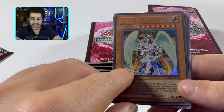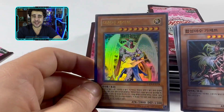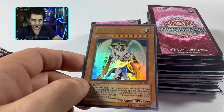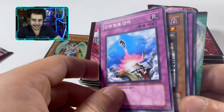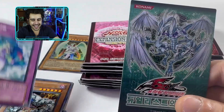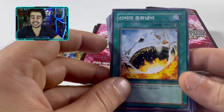We got the ultra rare from Ancient Sanctuary, guys — check that out. That is actually pretty sweet, and I am loving the hollow foil work on these OG cards. We got the Ryukushin or something. The Duelist Genesis card once again — these are just the type of sets that I love from the OCG.